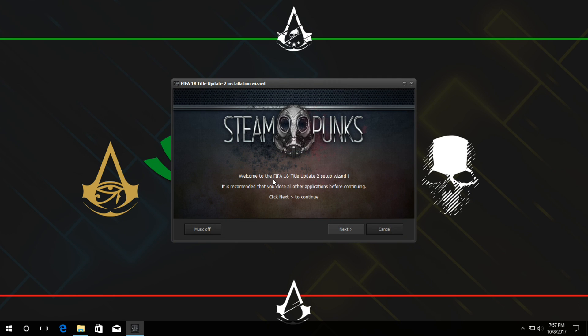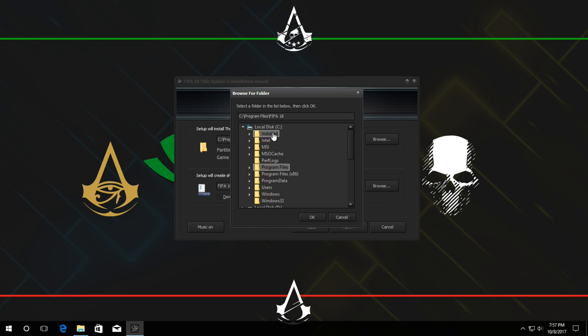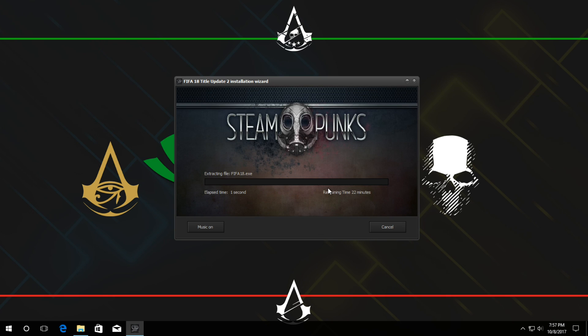The Steampunks setup splash screen shows 'FIFA 18 Title Update 2' — this is the full game. Choose your installation folder and press Next. Keep all options checked — checked here means the cross/tick mark. Click Install and wait for the game to finish installing. I will fast-forward the video so you do not have to wait through the full installation.